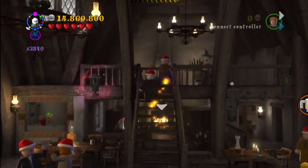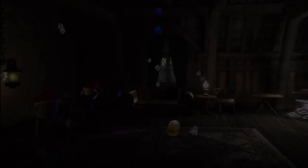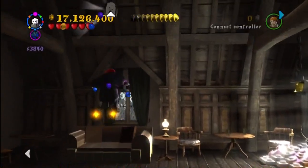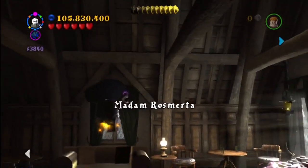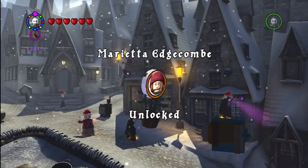This is back in the bar — this is with Slughorn where he's looking for the drink. There's this side room that you need dark magic to blow open, so again free play. Once you're in there, you can just jump on the couch and it shoots you into the air to get Madame Rosmerta.